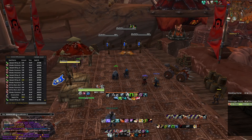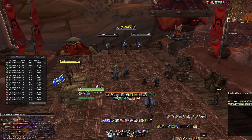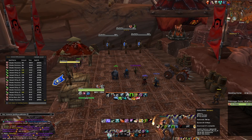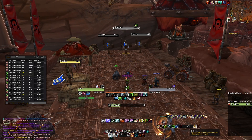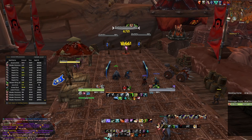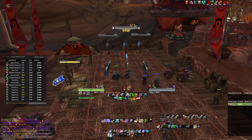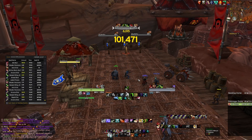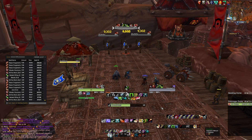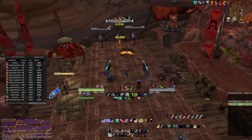What you need to change is slash console spell queue window. Instead of the default value, place it at your latency plus 10. My latency right now is 57, so I'll set it to 70. Now when I use Aimed Shot I can queue my abilities — there's a window. Instead of having to spam it right as it finishes, I can press it a little bit beforehand and it registers. It also just feels so much smoother to play.